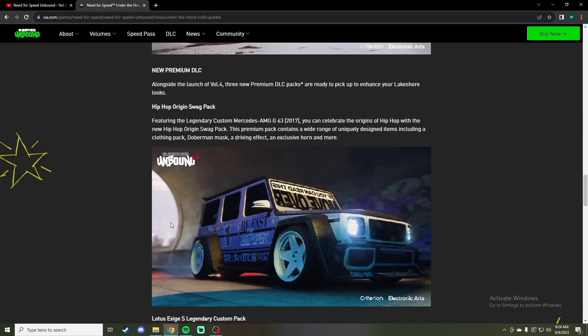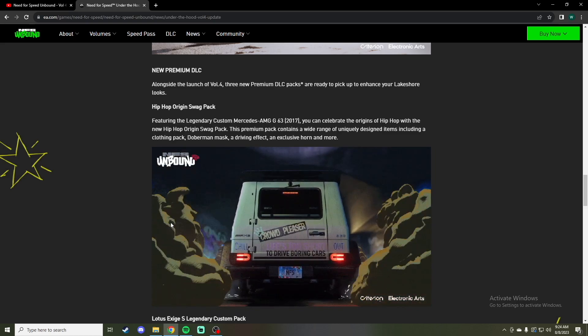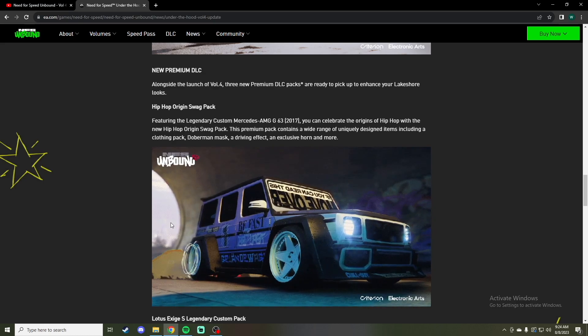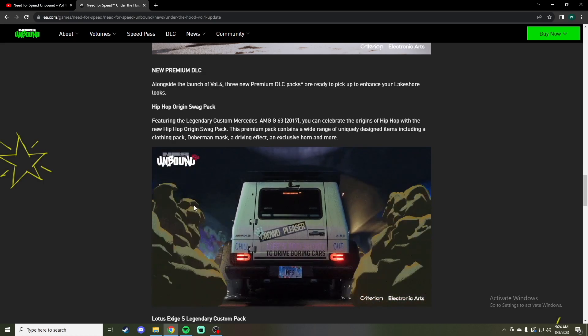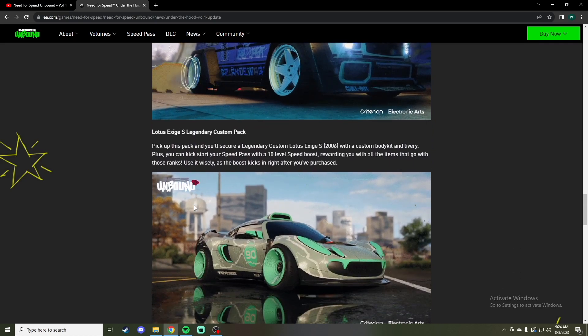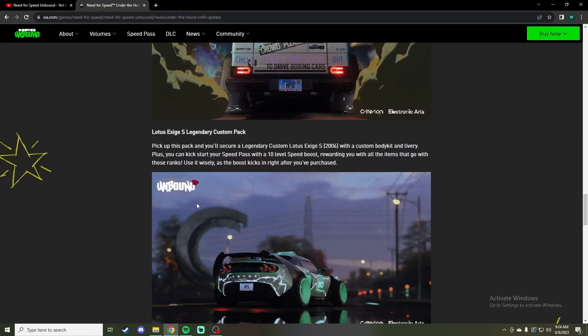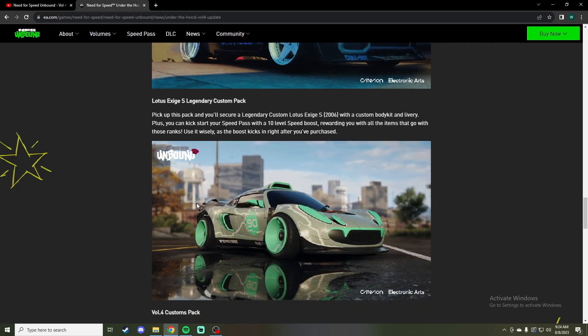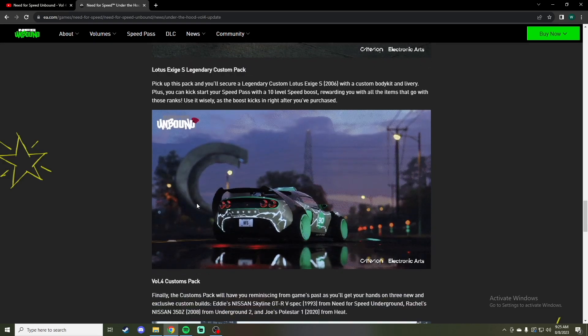The G-Wagon doesn't look that bad. I mean, personally this is something that I wouldn't use — I don't really like to use SUVs in these games, I don't find them to be too viable or efficient in racing. But this Lotus actually looks pretty cool, getting a better look at it. It's got the exposed engine on — that's actually really cool. Might need to get it.